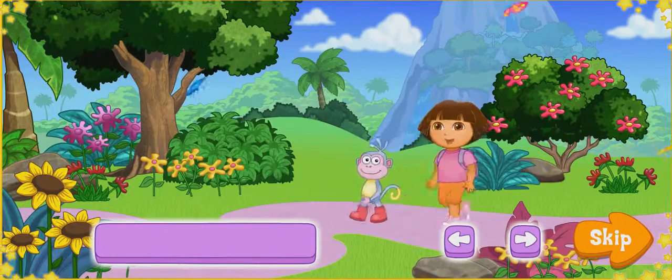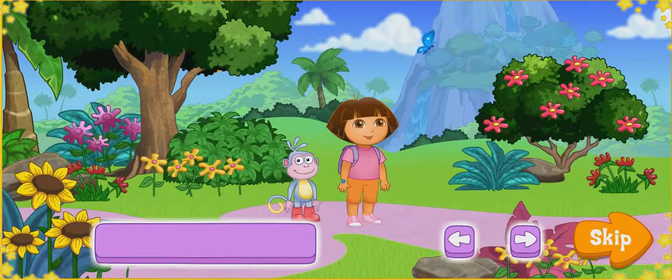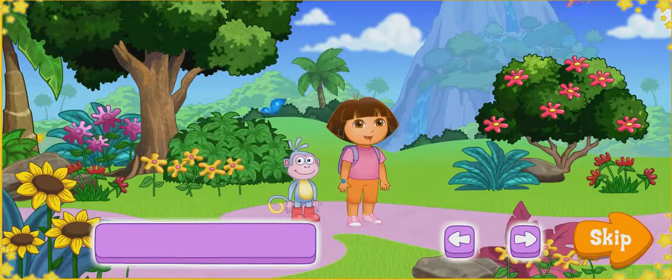Use the arrow keys to walk, and press the space bar to jump. That's how we'll find the missing letters and collect A, B, C Explorer stars too. Vamanos! Let's go find those letters.